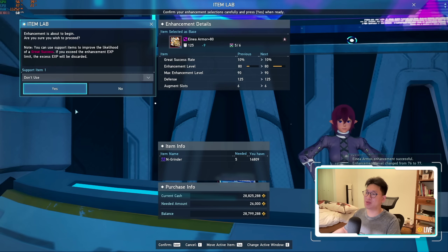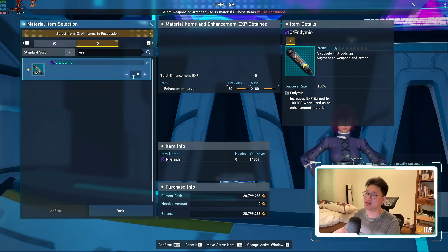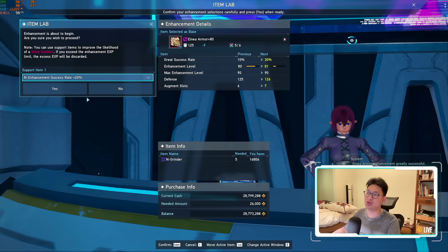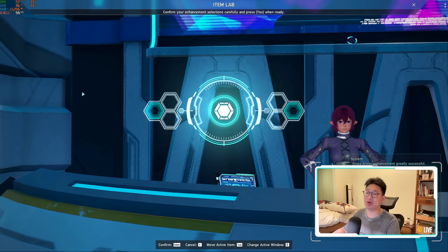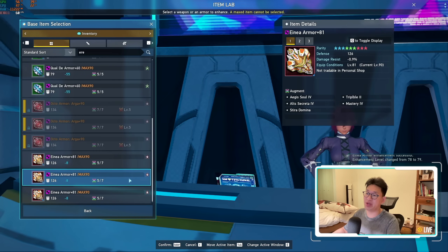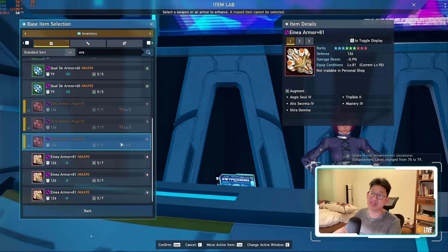You need to do this all the way until level 90, or at least 81, in order to unlock all seven augment slots. This is going to be a pain and it's really going to hurt your Meseta. We're almost getting this to plus 81 — thank goodness, it's taking so long. If you wait till next week, you won't need to use any 20% boosters like I'm doing here, because every enhancement you do will be a great success. And as you can see, we finally got all of our armors to plus 81, which means we get an additional two augment slots, for a total of seven augment slots.